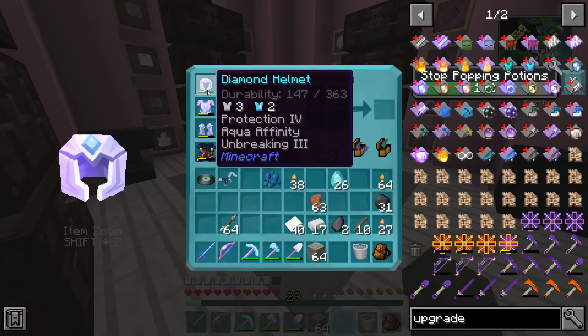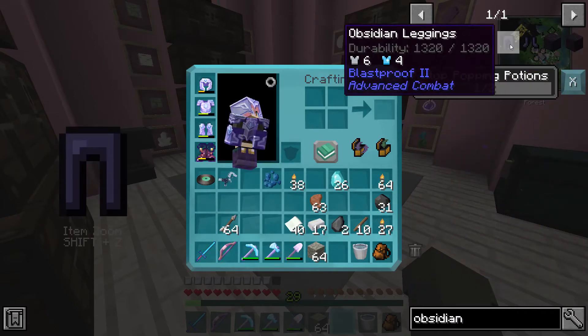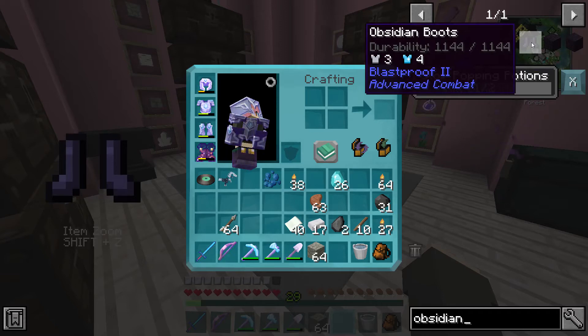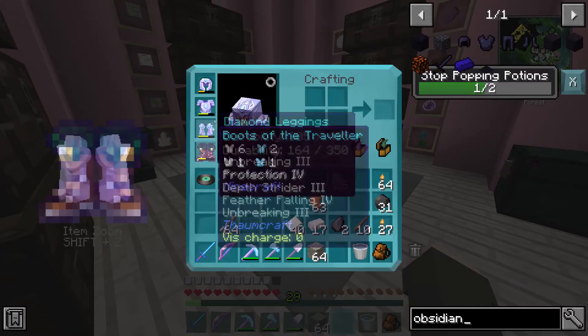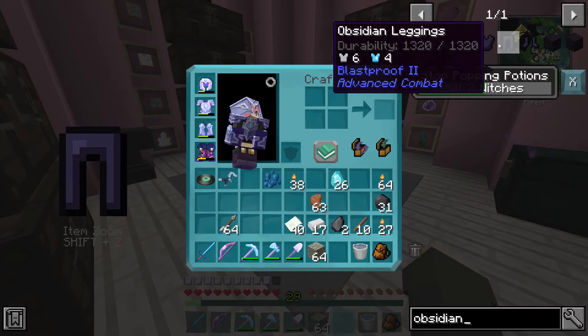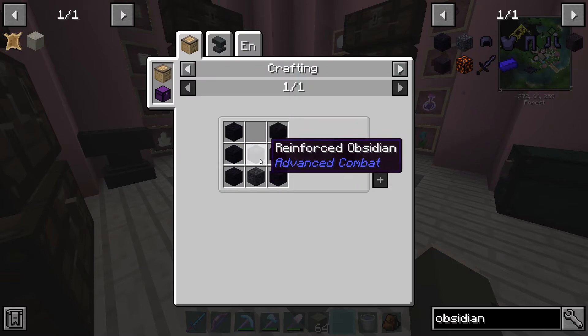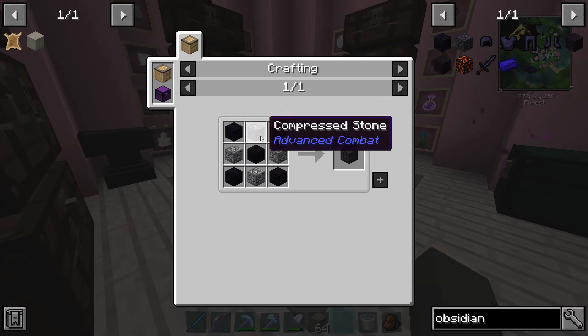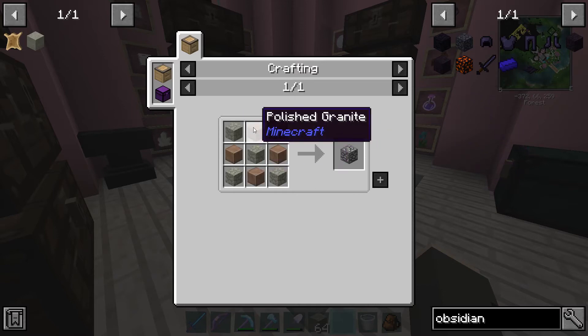Next up is my armor. I currently have diamond armor all enchanted, but now we have obsidian armor which protects more, is blast-proof, and is easier to repair since obsidian is cheaper than diamonds. I'm going to mine some obsidian — I'll spare you guys that because it's the most boring thing to watch in Minecraft. All of these require reinforced obsidian plus compressed stone, which is cobblestone with andesite or diorite. I'll catch up with you once I have all the materials.